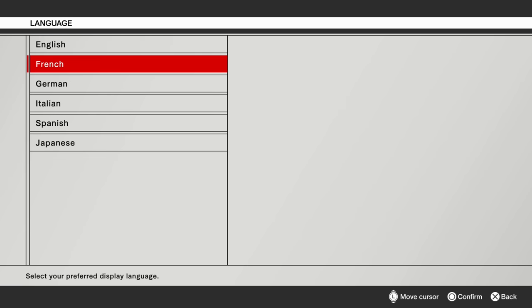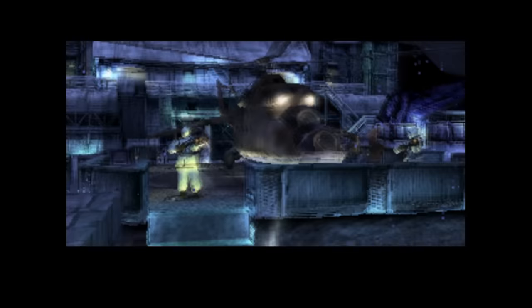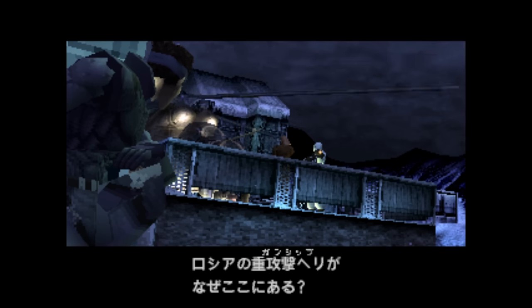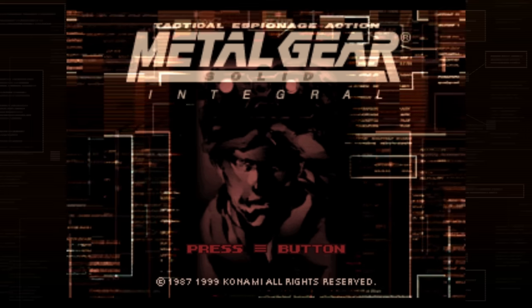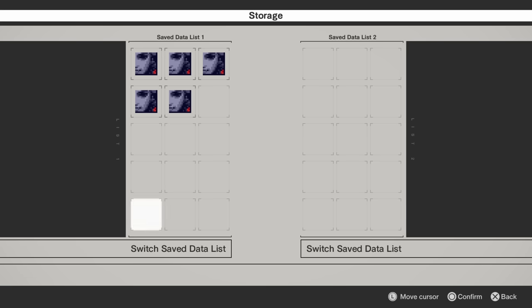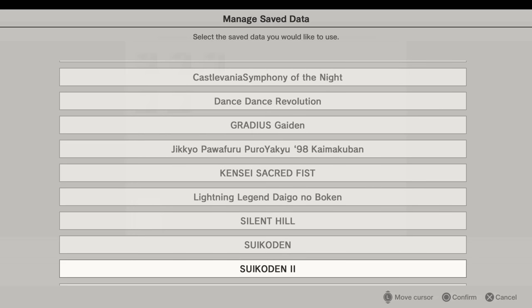You can also pick which language pack you'll be using, but unfortunately you can't mix subtitles and dubs from different languages. So, for example, you cannot play it with English subtitles and Japanese audio. The game also supports modern controllers, including the PlayStation ones, and it automatically identifies which controller you're using and updates the button prompts accordingly.